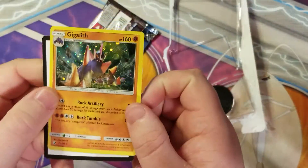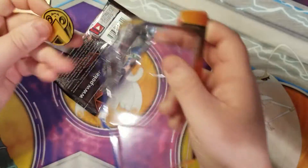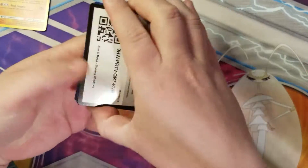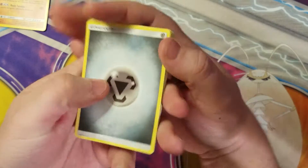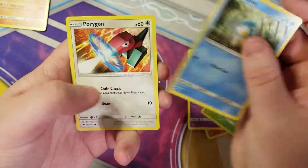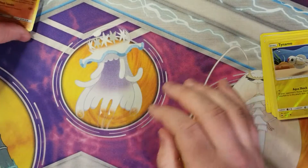I have pretty good luck in these blister packs, so I'm really looking forward to seeing if we can continue that luck. Marshadow pack art — can we pull the rainbow rare Charizard? All right: Heatmore, Weakness Policy, Potown, Espeon, Pansage, Panpour, Porygon, a reverse Tynamo, and a regular rare Ledian. Nothing for the first one.